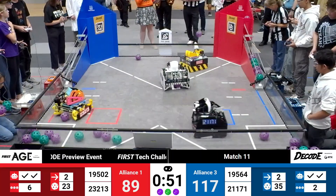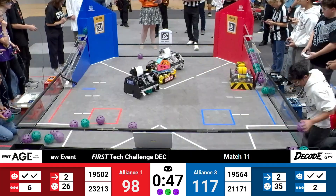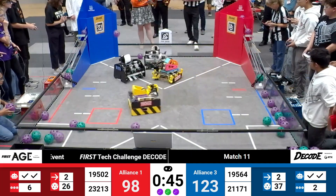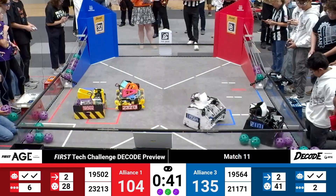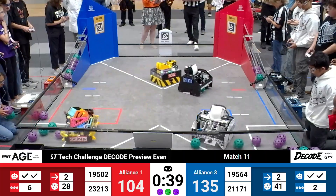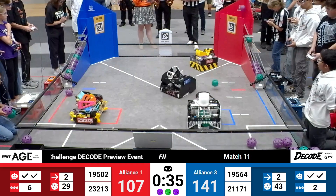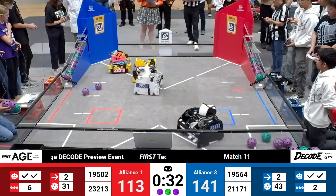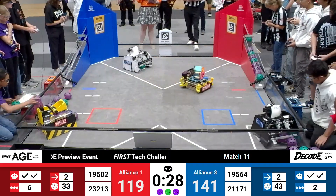First back to a launch zone is the Moment Makers — captain of the Number 1 Alliance and your number one ranked team after all of our qualification matches today. 40 seconds left. 30-point gap between Red and Blue. Red's got a few more on their ramp so far, now they've got six.